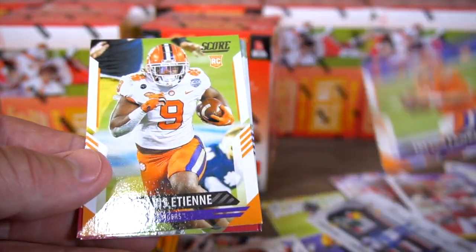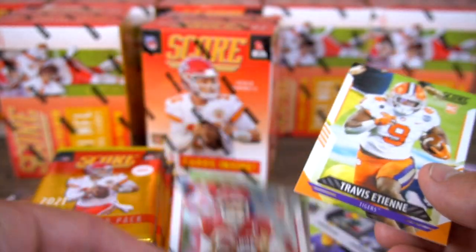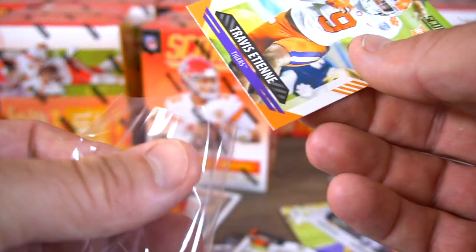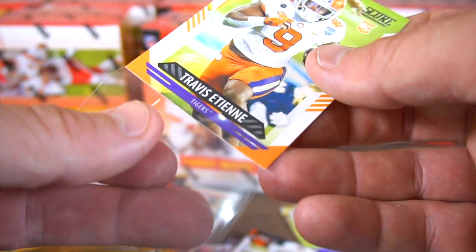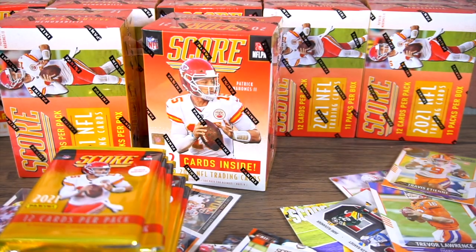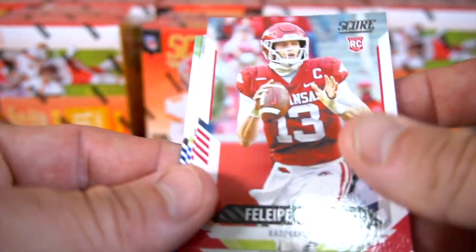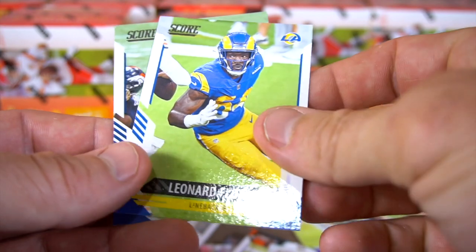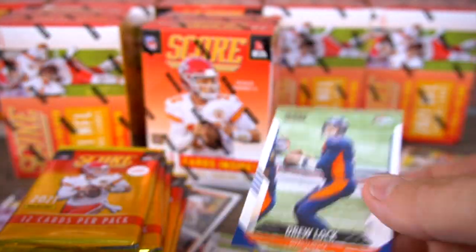And then we got Travis Etienne — nice, gonna join his buddy Trevor. That'd be good to keep. Maybe we'll get some kind of duo card later in the year. Felipe Franks, Jalen Waddle, Leonard Floyd, and Drew Lock.